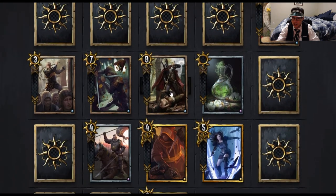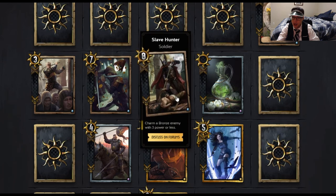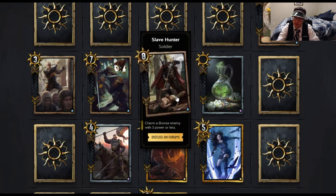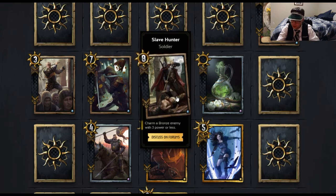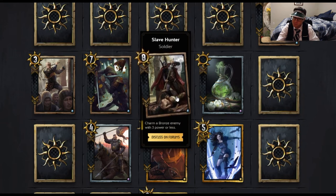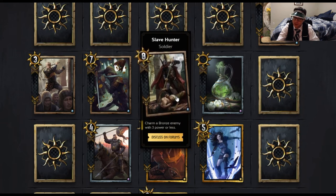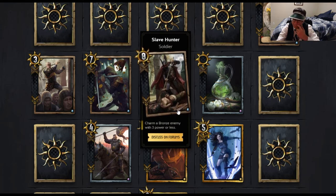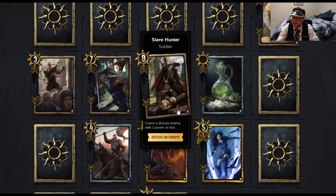Moving on to Nilfgaard, we have the Slave Hunter — Soldier. Charm a Bronze enemy with three power or less. If you get a three-power unit with this, it suddenly becomes a 14-strength play. There are a lot of 14-strength Bronze cards that are situational in this set. It's kind of like a weaker Muzzle in many ways. You can play this with Emissaries because you can pull them onto your side of the board.